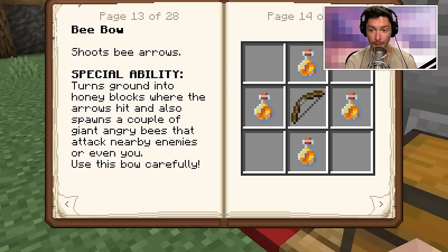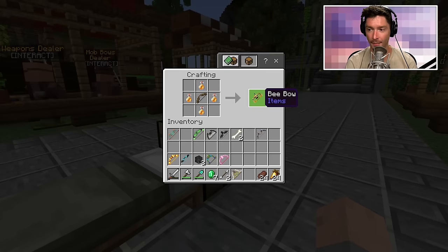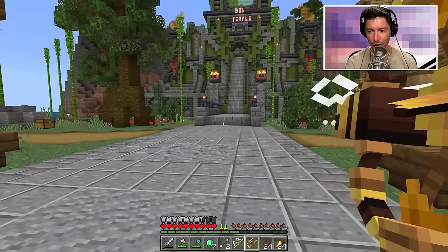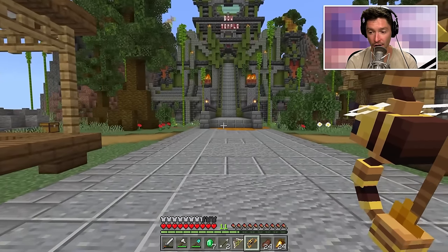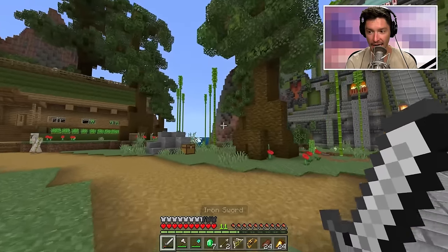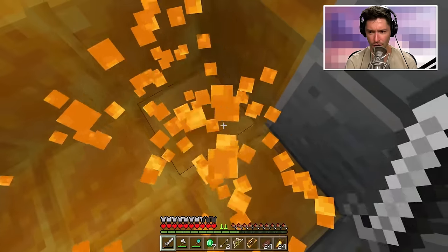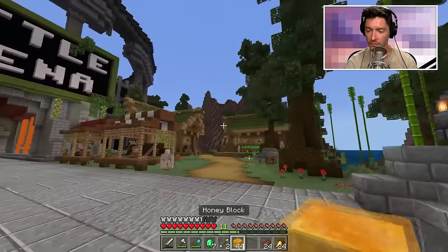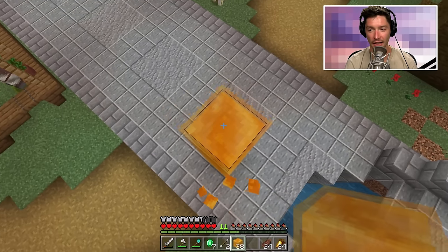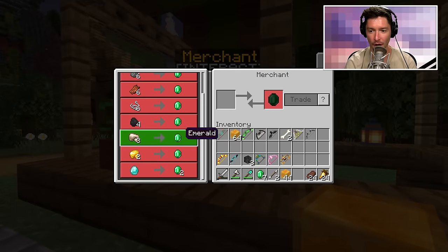The bee bow is next — it shoots bee arrows, makes the ground honey blocks, and summons angry bees. This sounds amazing. Let's make the bee bow. Shooting it over here — oh, the buzzing is scary! It made the ground honey blocks, evil bees are buzzing around, and then they died. This is just straight up honey blocks. Don't do this around a build you like — everything turns to honey.